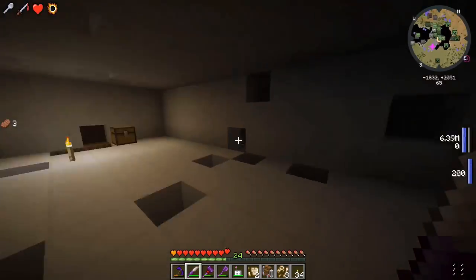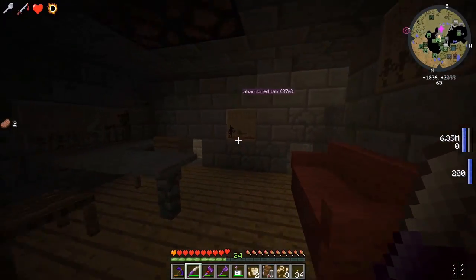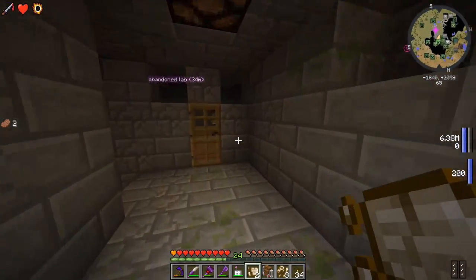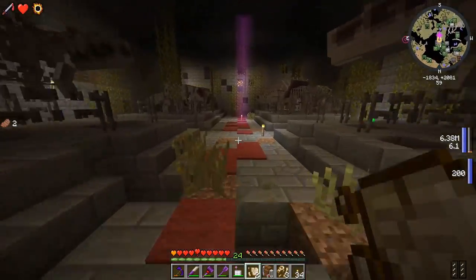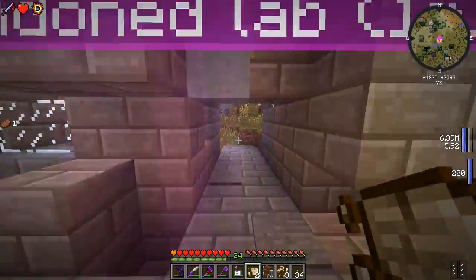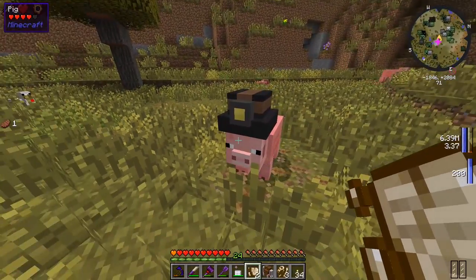I just wanted to come in here and see if there's anything left that I might have left behind. Looks like we have everything. What are these paintings? I think you put these relic scraps in the analyzer and you get the paintings - that's really cool. We could decorate our penthouse with these paintings.